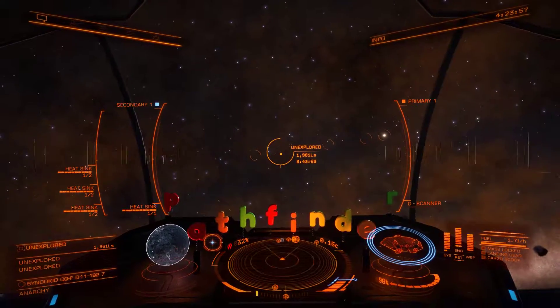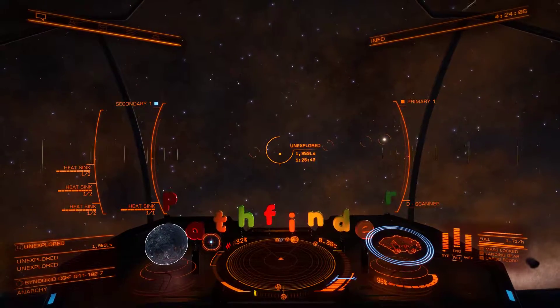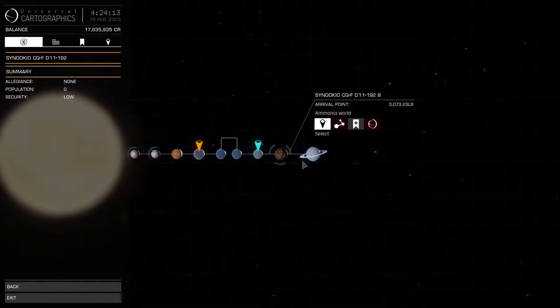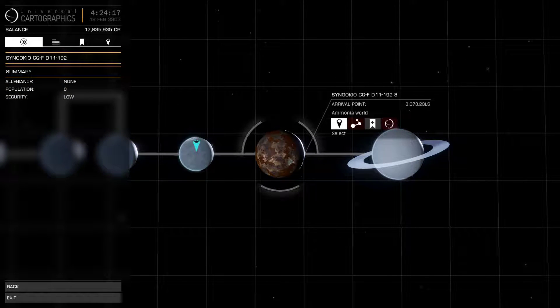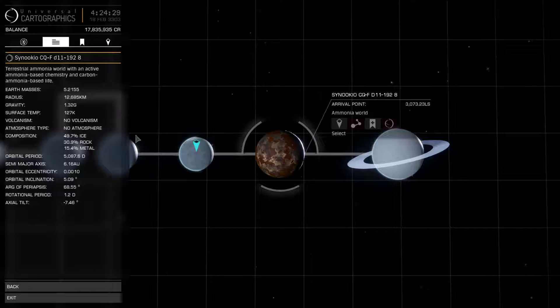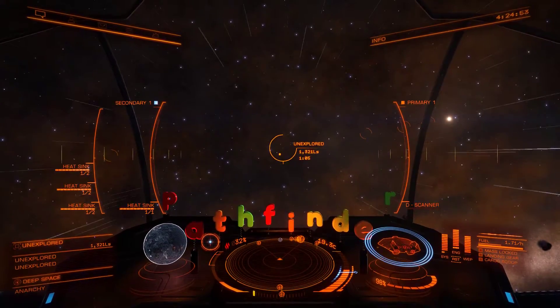I just wanted to show that odd looking ammonia world - I've never seen one like that. It looked like rust. I thought it was high metal content, I thought it looked like oxidization seriously, but it may be oceans of ammonia with no atmosphere, which makes no sense to me. Five earth masses - what a weird little world. That's not so little at five earth masses. Alright, have fun - thank you.